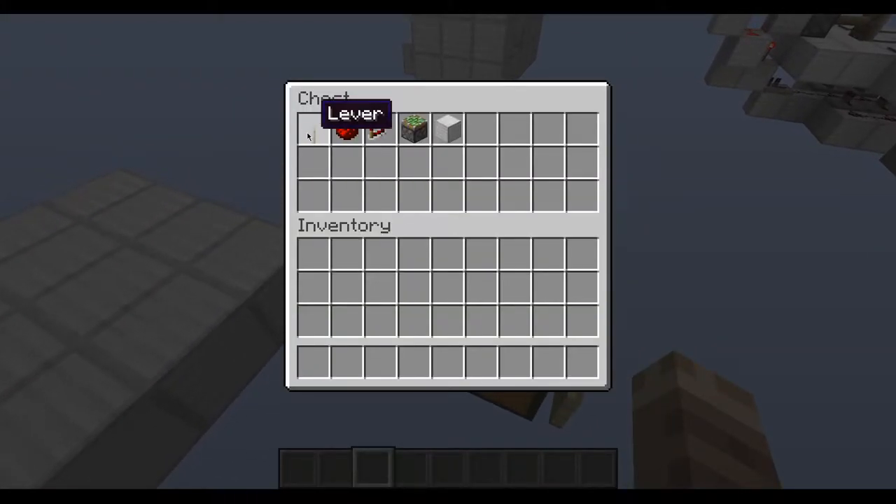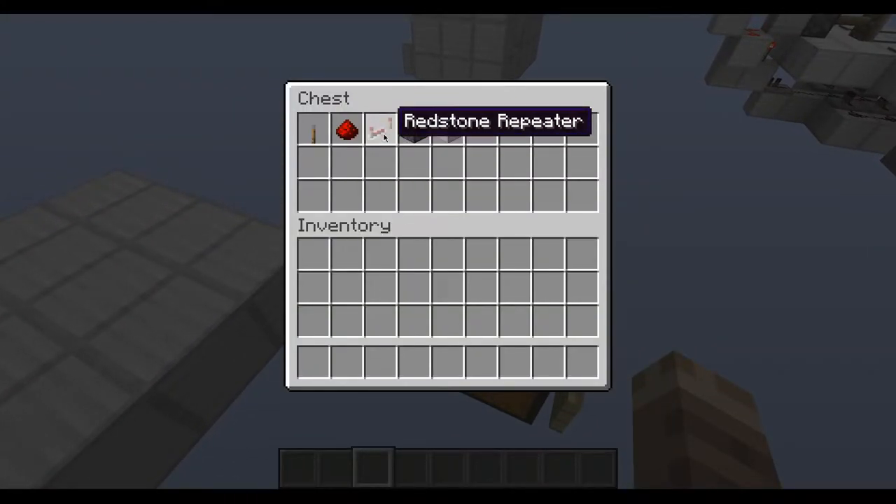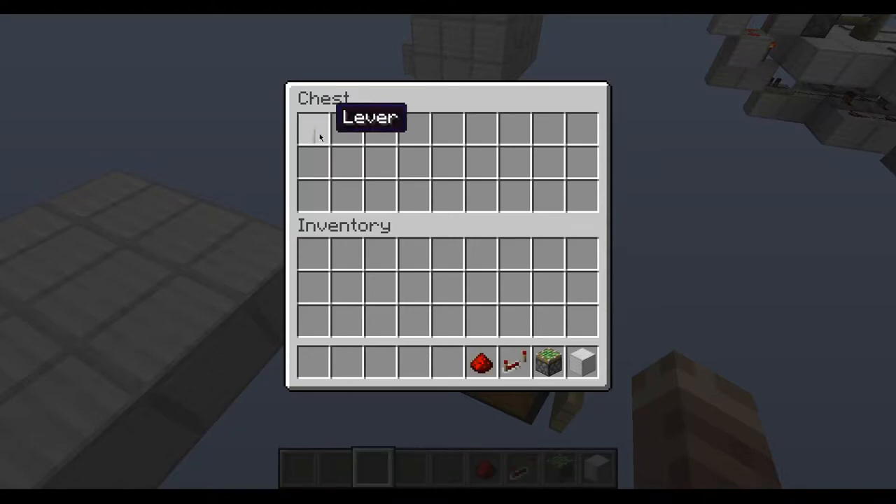So you're going to need a lever, redstone dust, a redstone repeater, a sticky piston, and a block of iron. You need all of them.